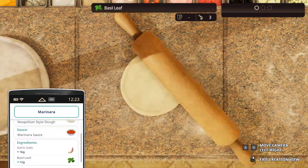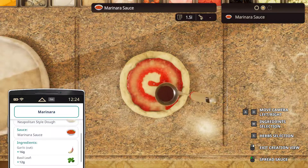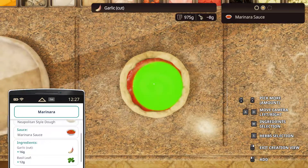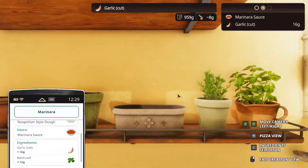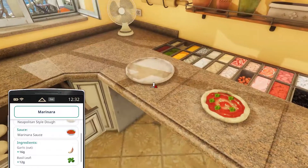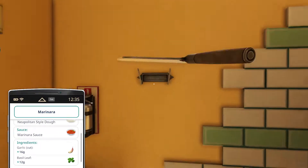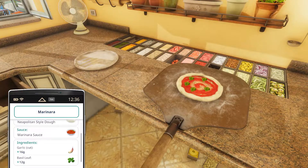And then marinara sauce. Cut garlic, 16. Garlic, garlic - so 8 and 16. Basil leaf, 12. We'll put one more. Let's heat up the oven first. Get this and then quickly put this in.